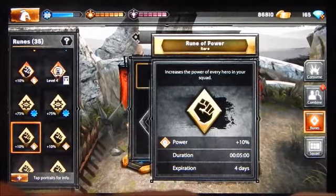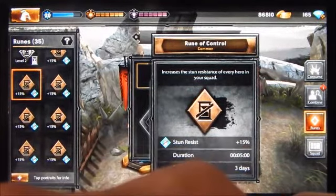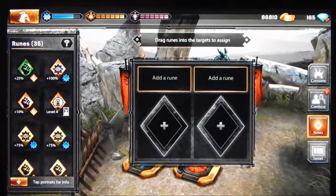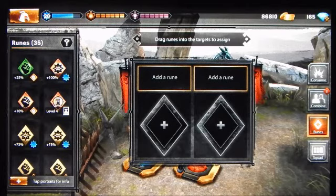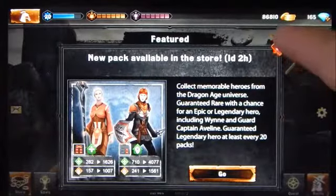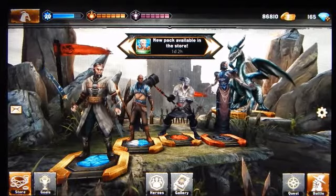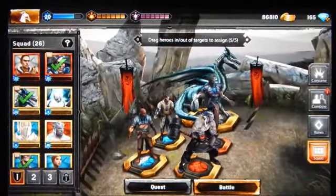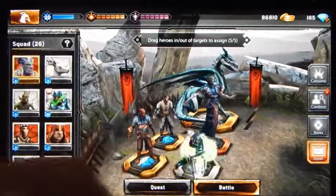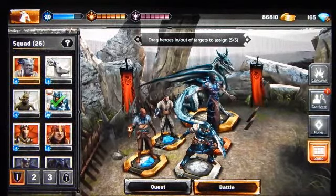Activating the rune starts the timer for that rune's usage. Looking at other available runes: a rune of slow targeting places your squad's hit priority on the slowest member of the opposing team. Some runes grant XP for your hero when you win or lose a battle. Others increase the power of every hero in your squad, and some increase stun resistance of every hero — that's a pretty useful one.